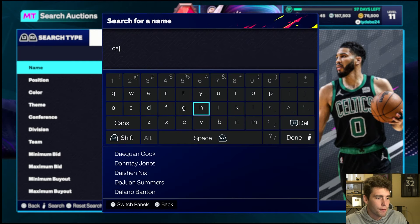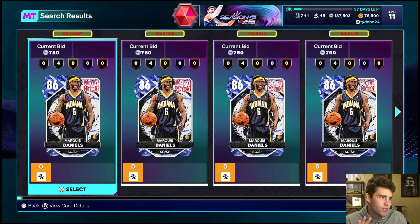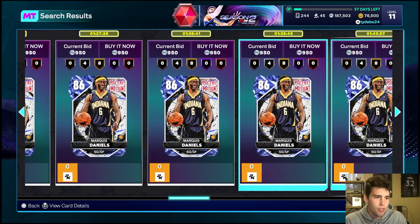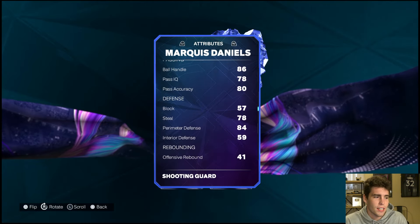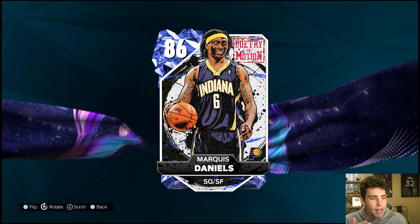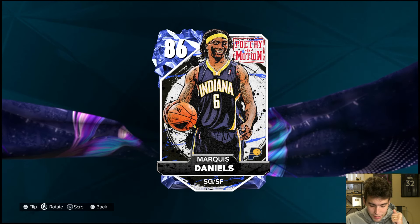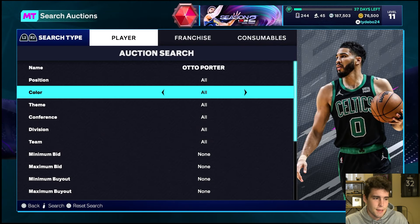First guy I want to talk about for 1,000 coins is a card that is going to go up in price — I'm so set on this. It's Marquise Daniels. Why is he cheap right now? There are a ton of this card up. However, when he does get out of packs, he's going to go up. 79 three-ball, 85 driving dunk, 86 ball handle, defensively stout, 88 speed. He comes with silver on-ball menace and is by far one of the best budget cards in the entire game. If you are just starting this game, him as well as some of these other cheaper options I'm going to talk about are definitely must-pickups. I'm not saying Daniels is going to go up a ton — I snipe him and sell him for a little bit more — but to say he's going to stay at that price simply isn't true.